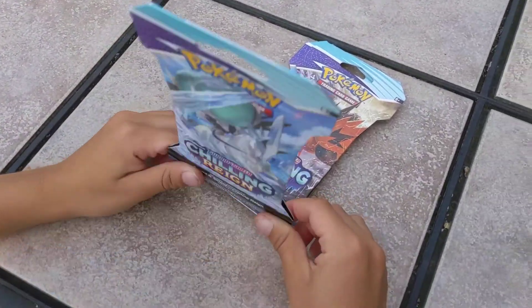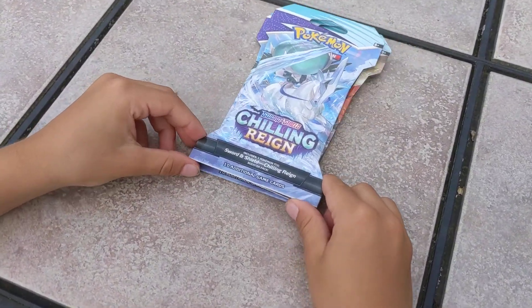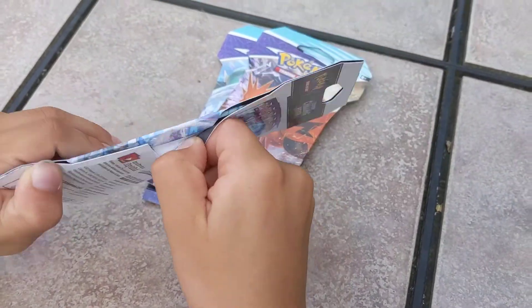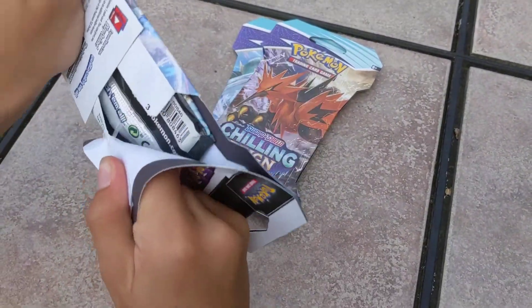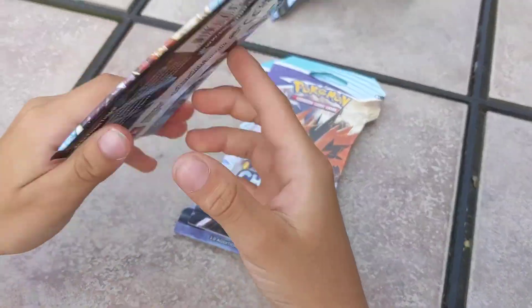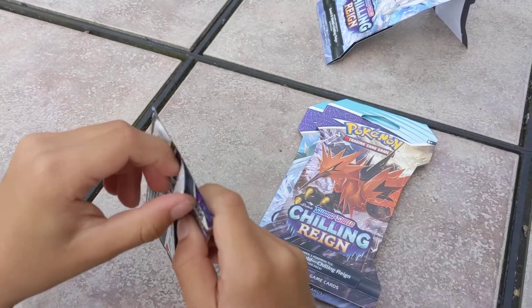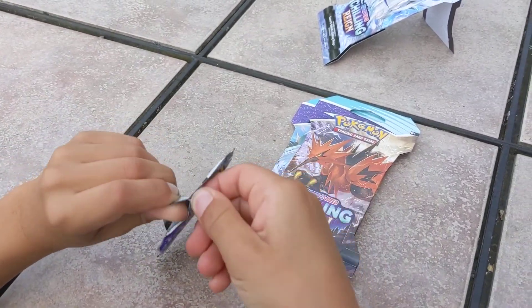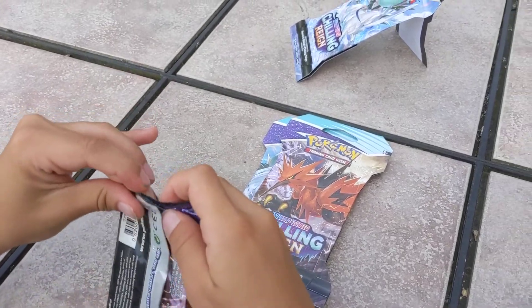My dad's holding the camera because we don't have our tripod thing. But we got some Pokemon cards and we don't want to wait until we get back, so we're going to open them. We got three packs of Chilling Reign. We went outside to do it so the light was good and it's not windy right now. Hopefully it stays that way.